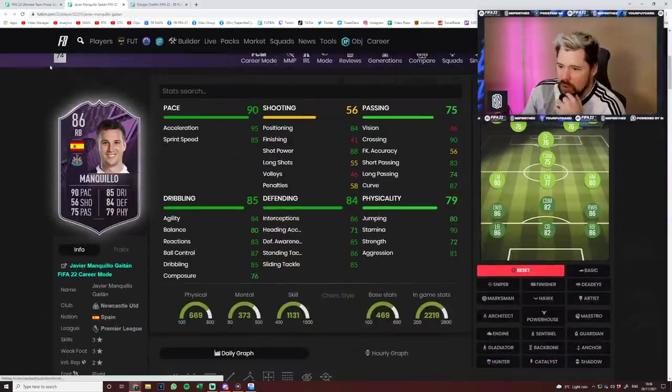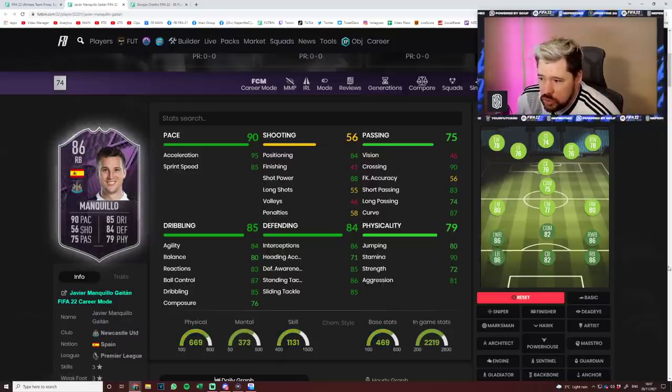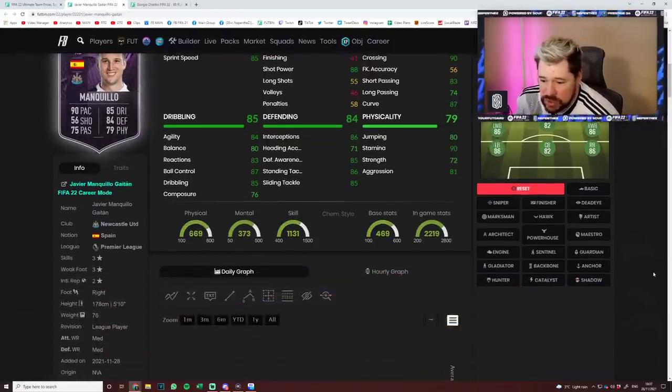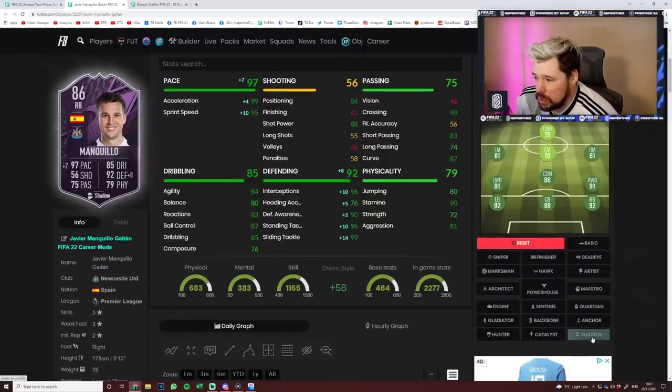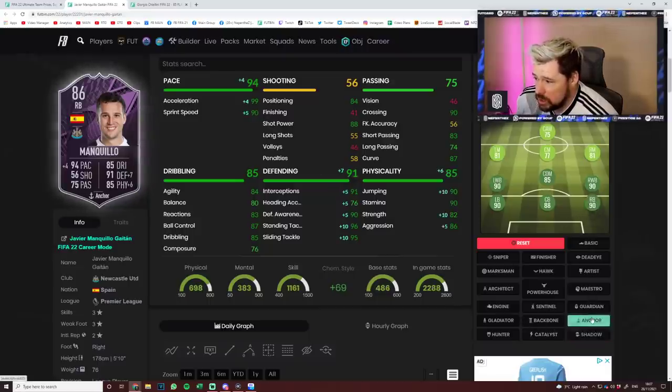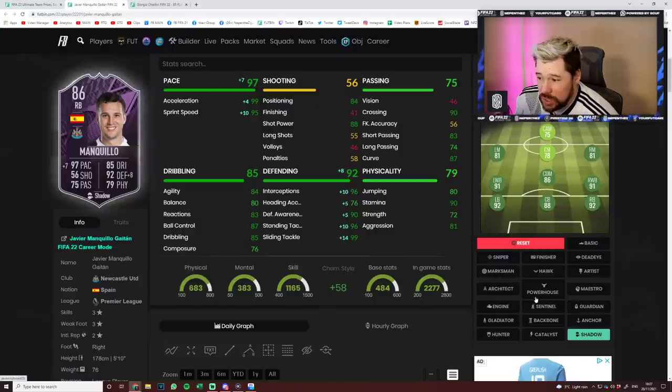Let's have a quick look at the new players — Mankilo and Chiellini. Mankilo is an interesting one. They've given him 20 pace, 13 dribbling, 13 physical, 12 defending, 12 shooting, 12 passing. Dare I say this — how tall is he? 5'10. He would be much better suited as a center back. With a shadow he becomes a 92-rated fullback, quite nice. With an anchor, 90 rated. As a center back with those cracking defensive stats, cracking physicals and great pace, he might just be very good.